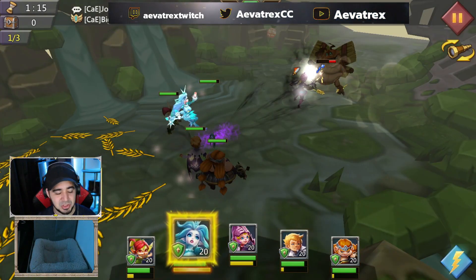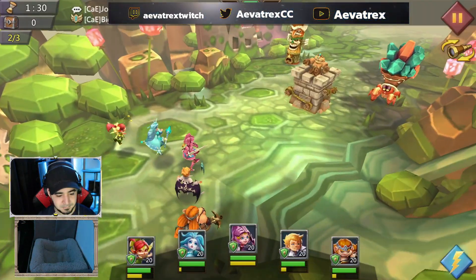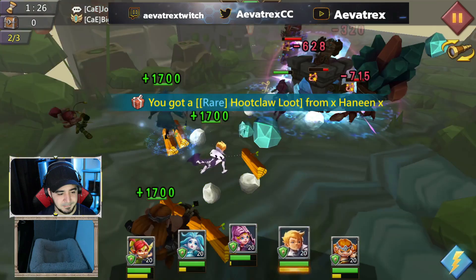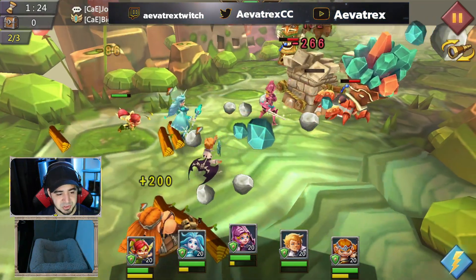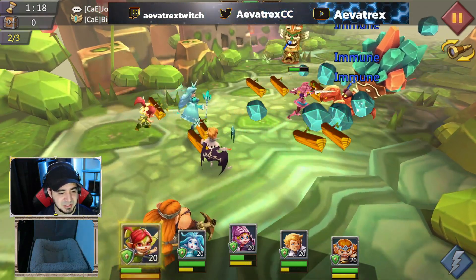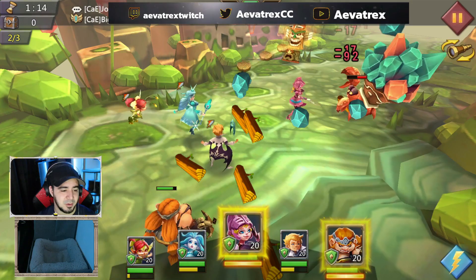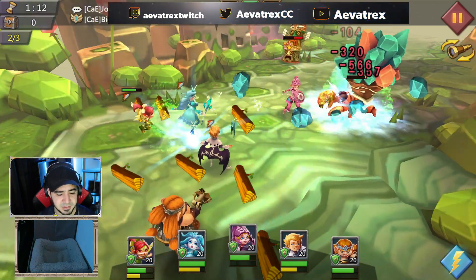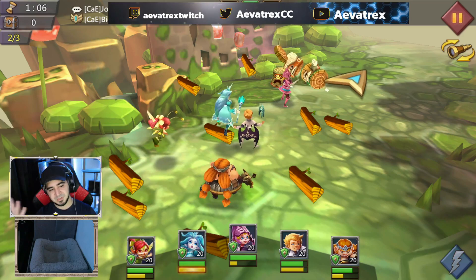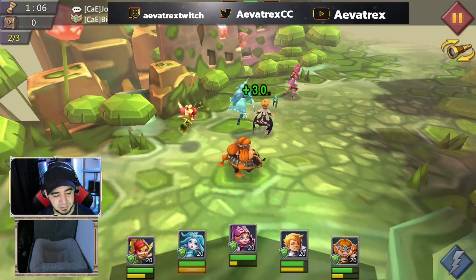The second stage is where it shows you that if you defeat certain enemies, they won't take damage for a while. Boulder is the one that gets taken down first, so when that happens I'd suggest taking it off auto right there until all the immunity is gone — especially if you need to heal. Wait until they take damage again, then put it back on auto if you want, but I don't suggest fully autoing because the third stage is more involved.